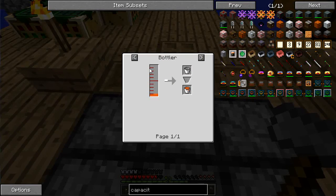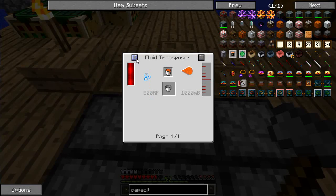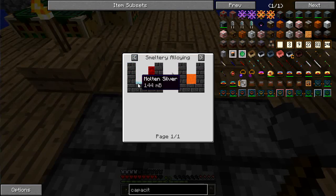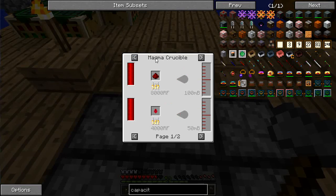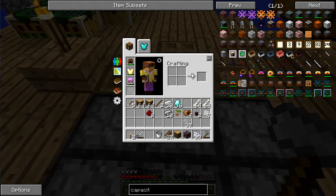Signalum is going to require redstone, and redstone is going to require a magma crucible — so I'm actually on the right path.